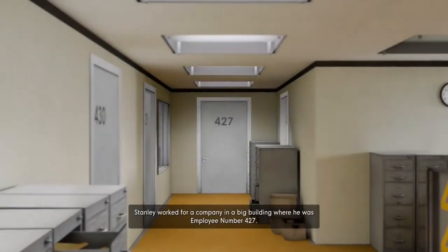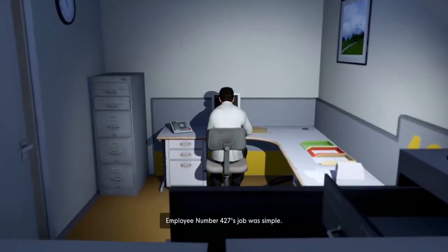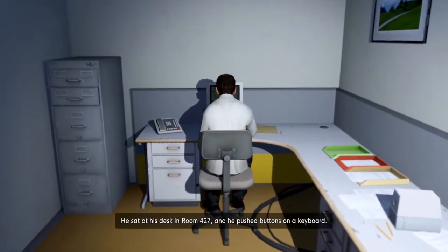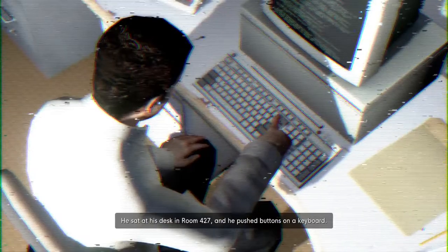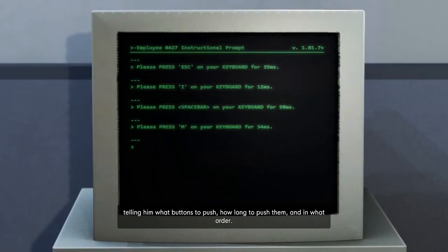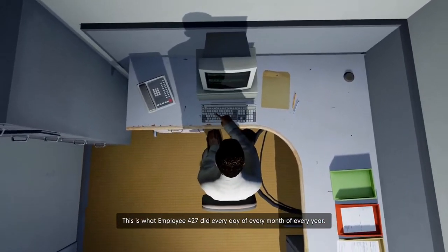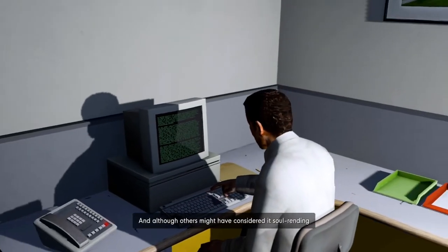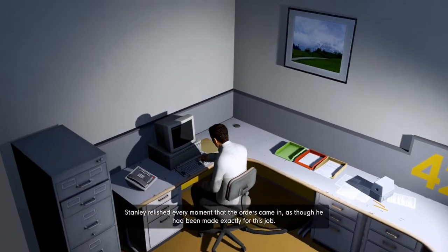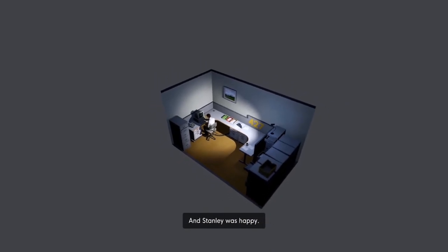The end is never the end. This is the story of a man named Stanley. Stanley worked for a company in a big building where he was employee number 427. Employee number 427's job was simple — he sat at his desk in room 427 and he pushed buttons on a keyboard. Orders came to him through a monitor on his desk, telling him what buttons to push, how long to push them, and in what order. This is what employee 427 did every day of every month of every year. And although others might have considered it soul-rending, Stanley relished every moment. As though he had been made exactly for this job. And Stanley was happy.